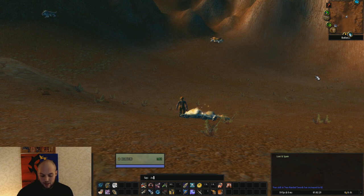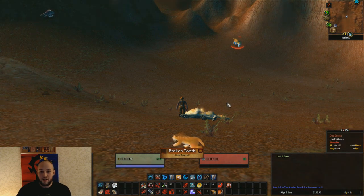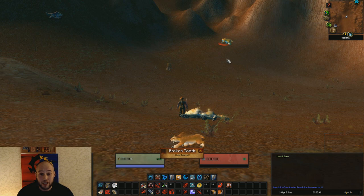So we're going to type in slash unit scan, type in Broken Tooth. And as you can see, it pops up right there — Broken Tooth spawns. This is really important. It's much easier than having to look for yourself and spend all this time either searching with a target macro or just sitting at your computer looking all day.